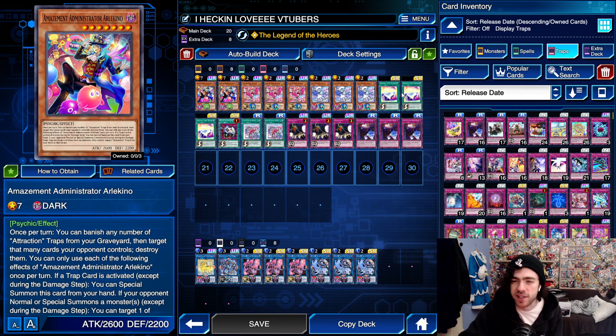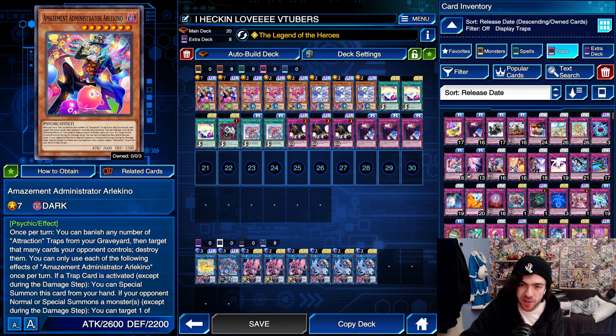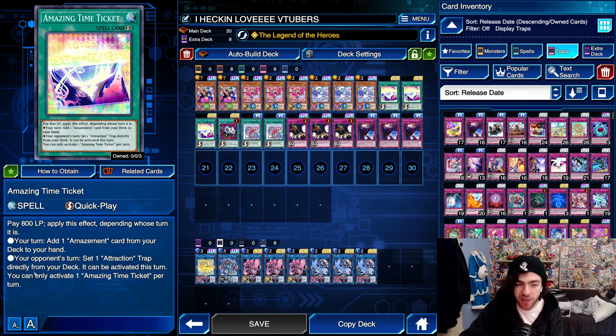The final new addition to this decklist is the quick-play spell card Amazing Time Ticket. Pay 100 life points and apply an effect depending on whose turn it is. If it is your turn, you can add an Amazement card from your deck to your hand — which is basically just your boss monster. During your opponent's turn, you can set one attraction trap directly from your deck, and it can be activated that same turn. You can only activate one ticket per turn.